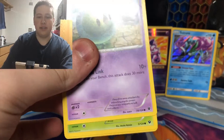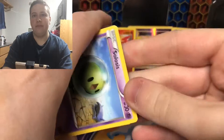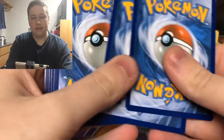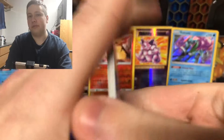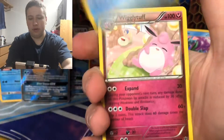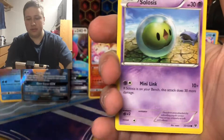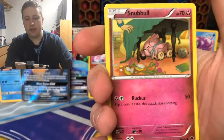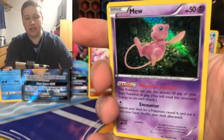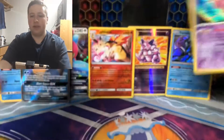Every card in the set is cheaper than $5, so if you want to complete the set, it's very inexpensive to do so. We have an N Supporter, Dewgong, Wigglytuff, Solosis, Snivy, Snubble, Binacle, Meowth, Alakazam Spirit Link, and then we have a Mew Holographic.